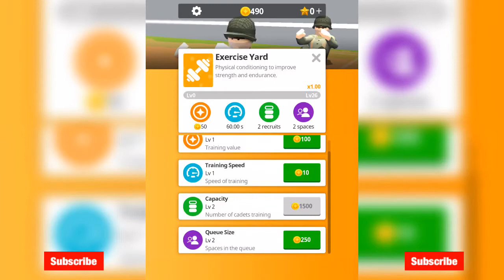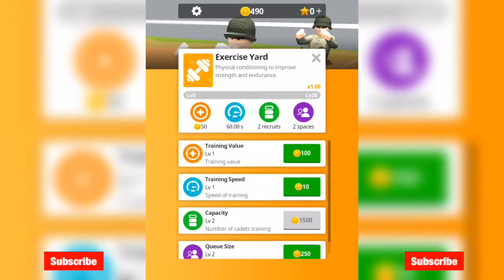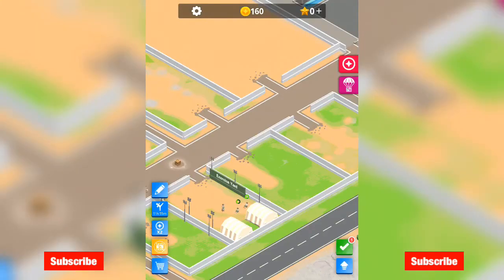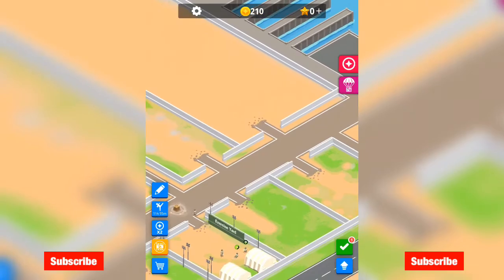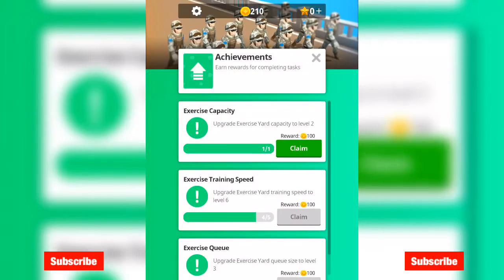So obviously this is where the money's going to come from, and it's increasing every time. Training speed, training value — it didn't go up a great deal, so I'm going to have to do some serious work on this. Let's get the speed to level 5. So we've got 2 working out there — that's just about to finish up. All these guys have gone through. We've got a tick here — exercise capacity: upgrade exercise yard capacity to level 2. Claim reward — I didn't even notice the achievements. Exercise training speed reward — let's claim that.